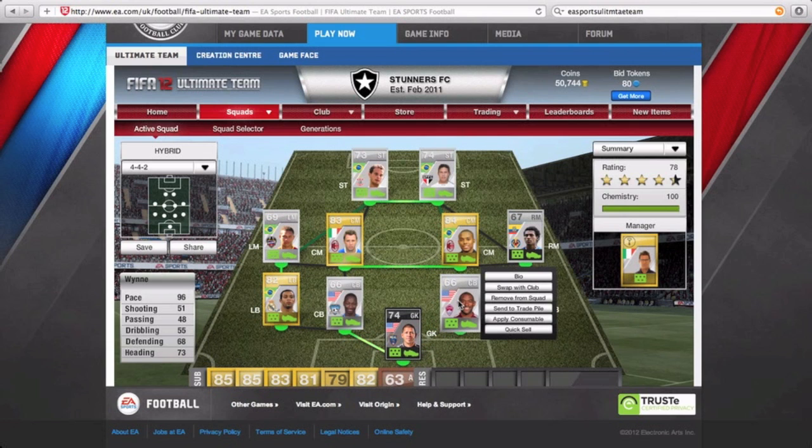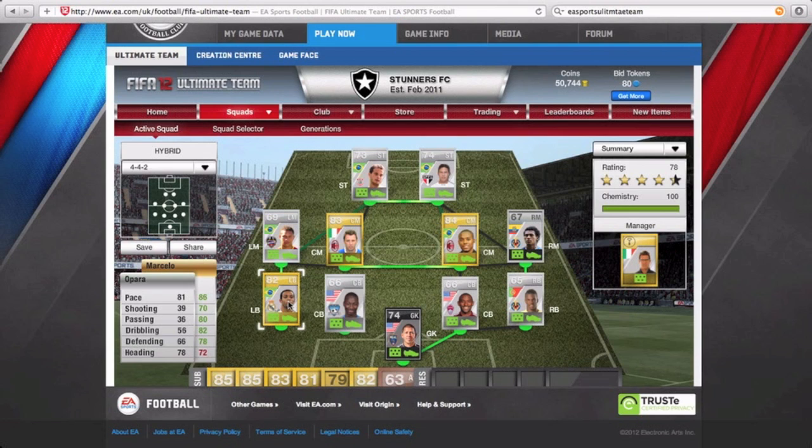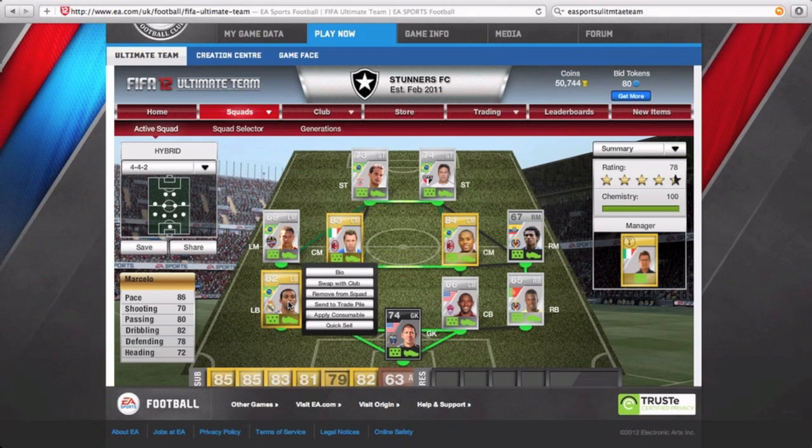Centre back Win is a tank with 96 pace — nothing gets by him, he beats every striker for pace. The other centre back is Okara and he is very good with 81 pace and good defending. Marcelo is also based and has very good pace, good passing, good dribbling, and his long shots are actually very good.